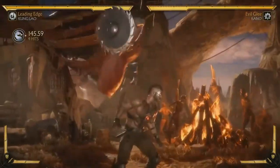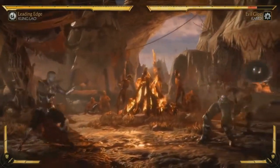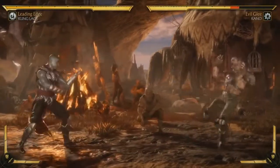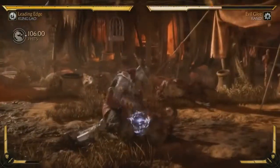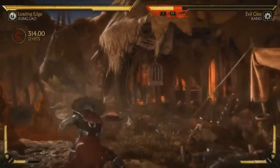His special attack loadout is pretty much classic Kung Lao. He's got his hat toss, and his ability list is full of different kinds of hat tosses. His dive kick's back, and his dive kick meter burn is super cool in this. Kung Lao without a dive kick is not Kung Lao.